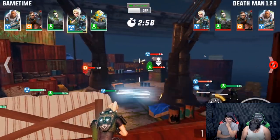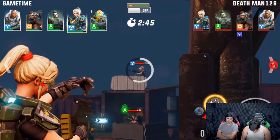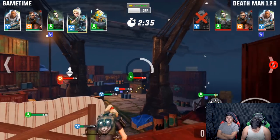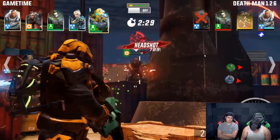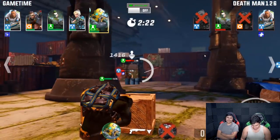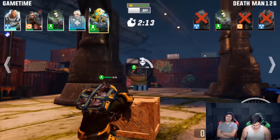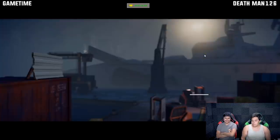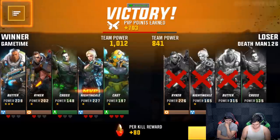I switch to the new character to see what he does — he's a poison type. Always take out the sniper first. I use the healer to keep everyone healthy, then switch to the new character who has the most damage I've seen from a ground character — basically a mix of DPS and tank. I demolish the opponent without losing a single character. The PvP point counter is just climbing!